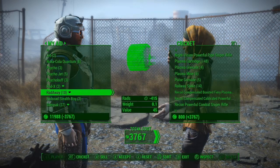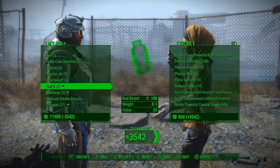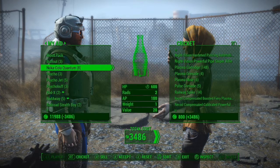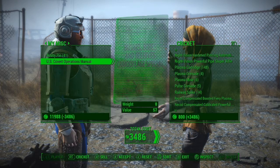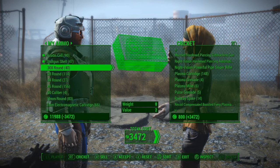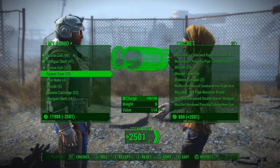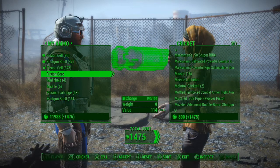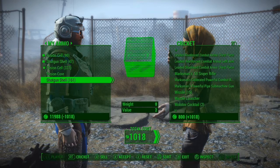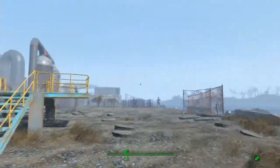I can sell a bunch of this Rad Away — I'll keep five. I think I want to keep all the Psycho Buff. I'll sell the Jet because I have Psycho Jet. Let me sell all this ammo — try and make some of this money back. Sell nine fusion cores, I'll keep one. I'll sell these mini nukes too. I'm only losing a thousand — I'll take it. Got a lot of goodies. Deal.